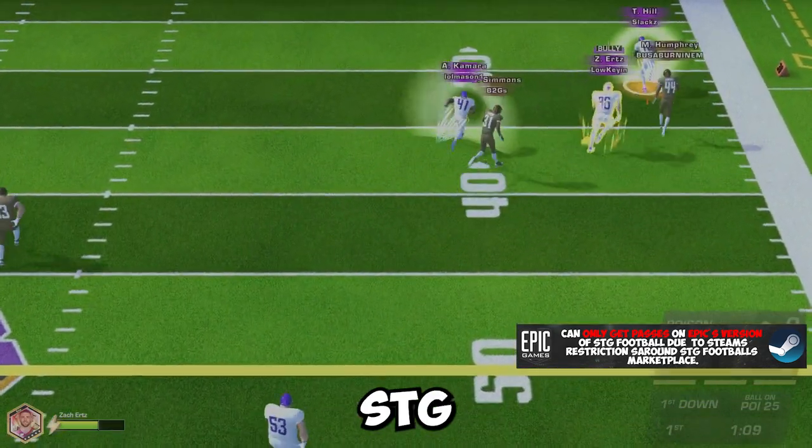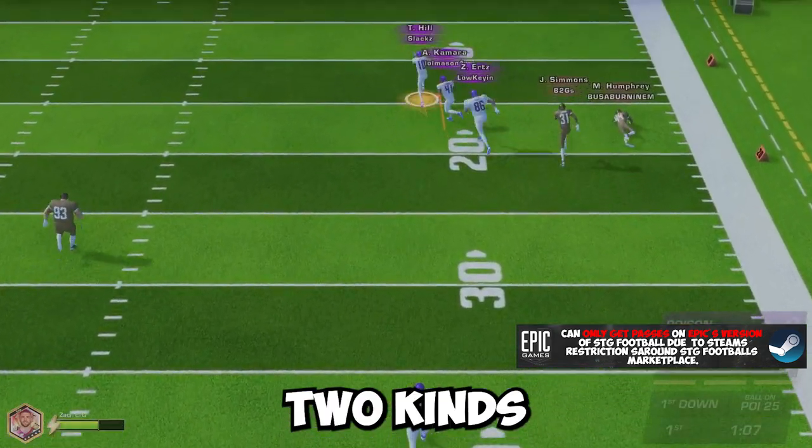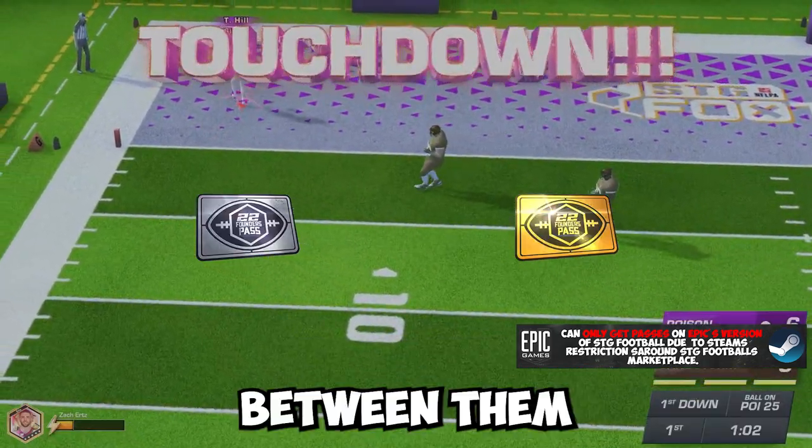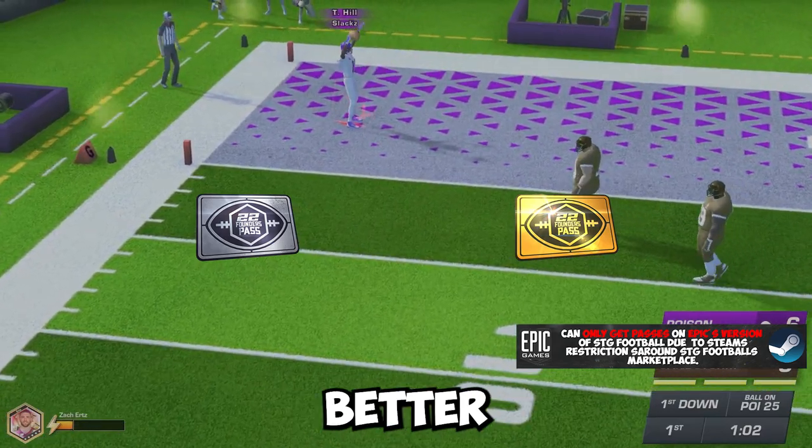What are passes on SDGFootball? There are two kinds of passes: silver and gold passes. The only difference between them is that gold passes offer better rewards.